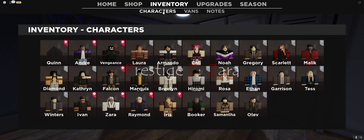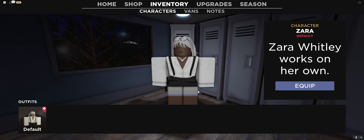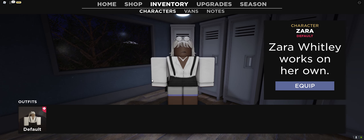Anyways, for Prestige 7 we have Zara. This is Zara — her pants got deleted, that's very sad. But this is Zara. She looks pretty snazzy, and she works on her own. So don't work with her.